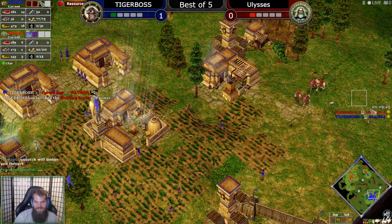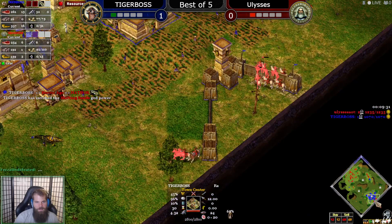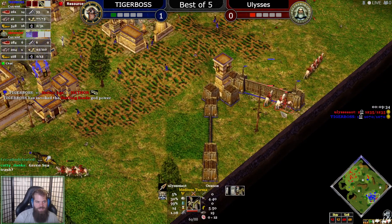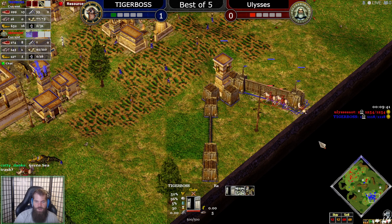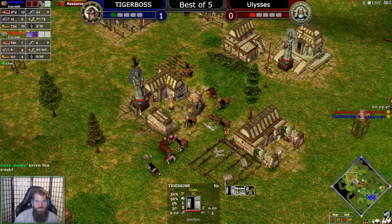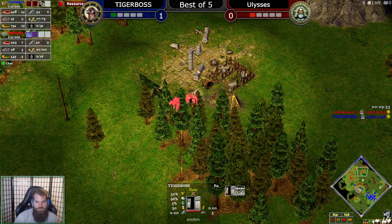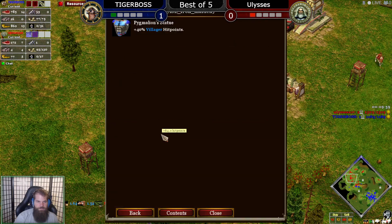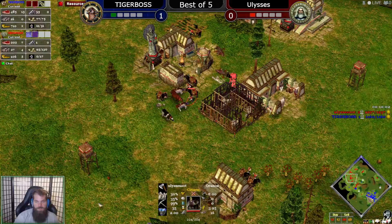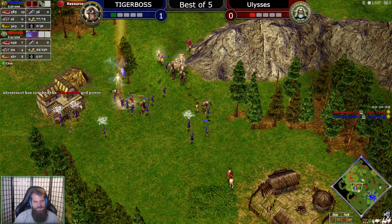About 9:20-9:30. He goes for a Shifting Sands — but they kind of bugged out a little bit, a bit of a bummer. Where is he going to use his Locusts? Uly has the Pygmalion Statue as well, so his villagers are going to be pretty okay against the Locusts — plus 40 HP, that is a lot.